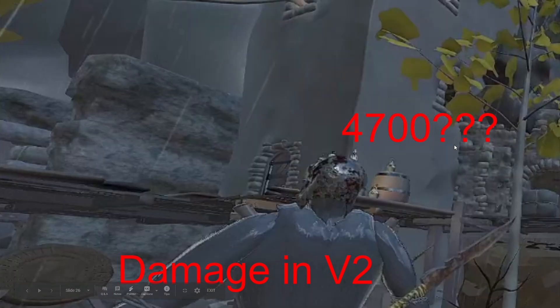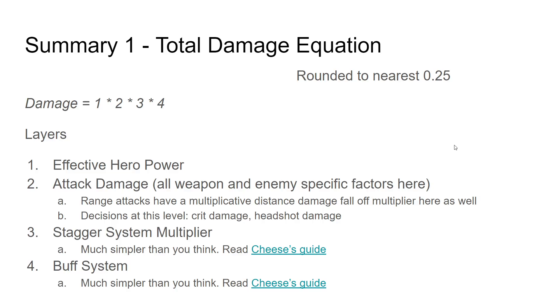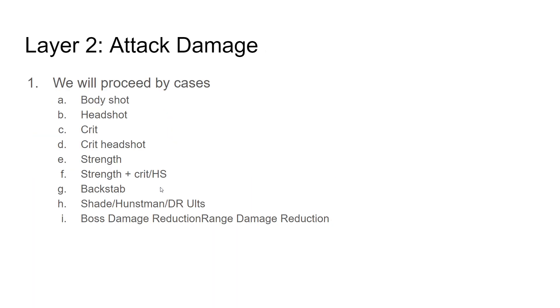Hey folks, JSAT here. Welcome back to part two of the Today I Learned, covering how damage works in Vermintide 2. So far, we've learned that total damage is a multiplication of four distinct categories. We're in the middle of attack damage. So far of attack damage, we've covered how body shots, headshots, crits, and crit headshots work.